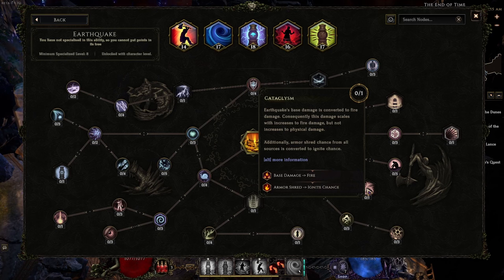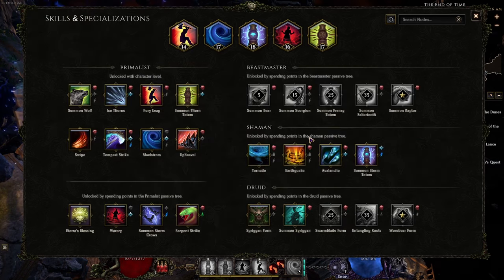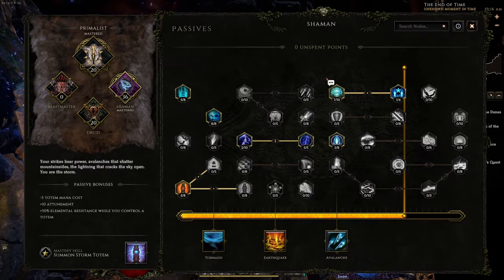Here is the Cataclysm skill node: Earthquake's base damage is converted to fire damage. This is amazing if you want to play a fire-based Earthquake build. That kind of system pervades throughout the entirety of the game, and is also complemented by the several archetypes within each passive tree itself.